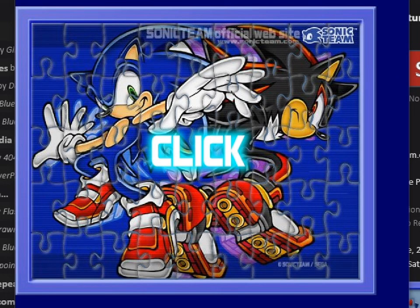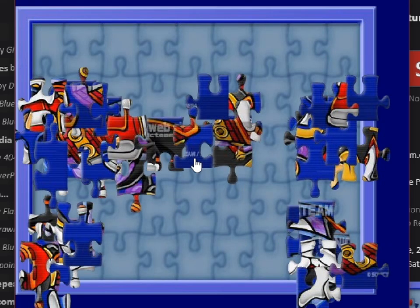Oh man, here we go. Hey there, everyone. This is Al Cowan. It's a very Sonic Adventure 2 Battle jigsaw puzzle that you could find on sonicteam.com back in 2002. That's a jigsaw puzzle from that icon.